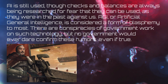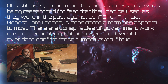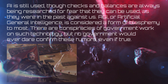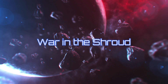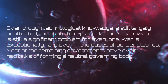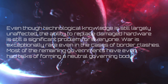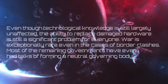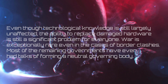AGI, or Artificial General Intelligence, is considered a form of blasphemy to most. There are conspiracies of government work on such technology, but no government would ever dare confirm these rumors, even if true. War in the Shroud: even though technological knowledge is largely unaffected, the ability to replace damaged hardware is still a significant problem for everyone. War is exceptionally rare, even in the cases of border clashes, and most of the remaining governments have had talks of forming a neutral governing body.